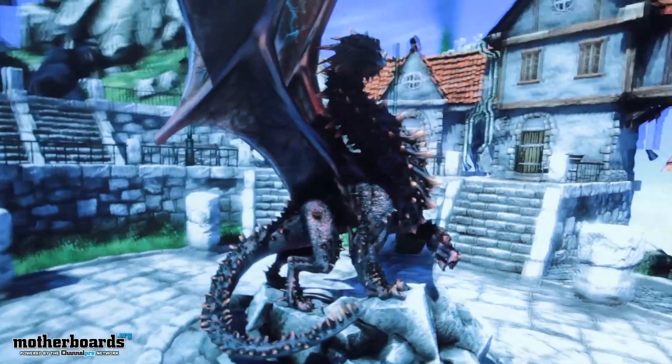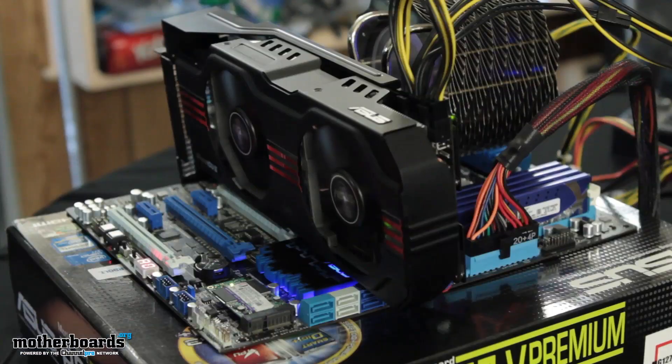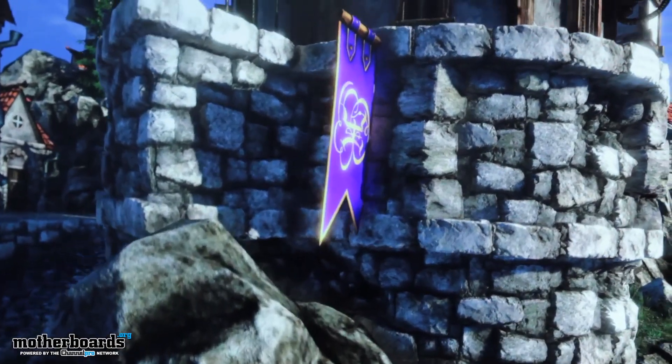We've now gone ahead and installed our GTX 680 DirectCU2 graphics card and have been running Unigine with the same settings as the reference card for about five minutes. We're going to exit out and take a look at the metrics just like we looked at on the reference card.